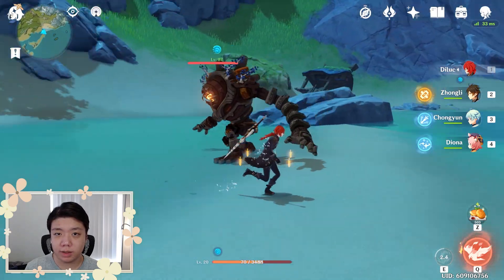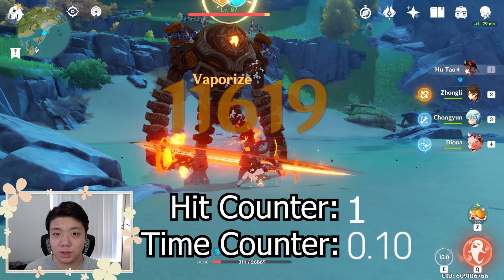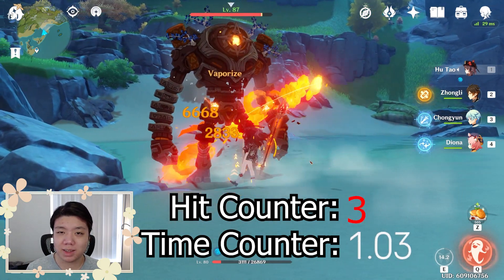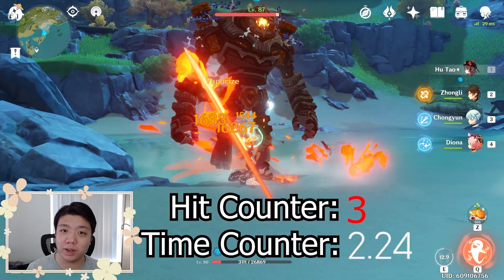The internal cooldown is counted in two separate ways. The first way is a hit counter, which means there's a certain number of hits you have to do before you can apply an element again. For most attacks, this number is three — meaning every three attacks you hit will apply an element or trigger an elemental reaction.